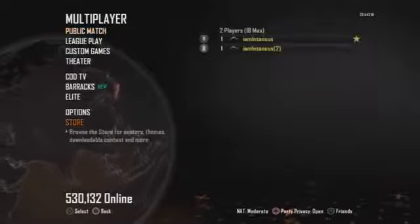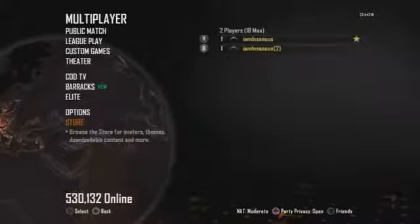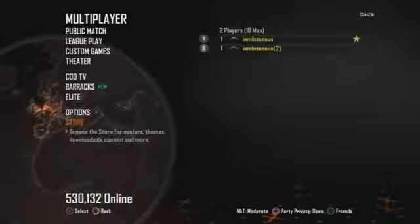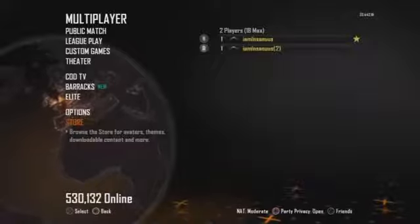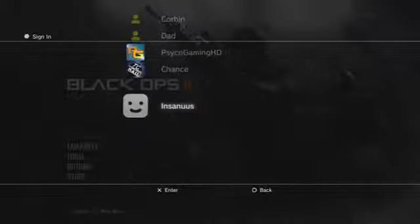Then go to the store and click X twice on your second PlayStation controller, and once on circle on your first PlayStation controller — so X, X, circle. Then spam X on your first controller to get that screen. Go straight down to the account with 10th prestige or Master Prestige, whatever you want, and click X. Then sign in and it will connect to online services.